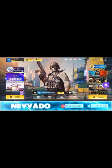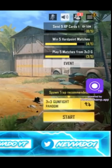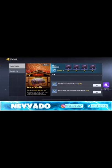First thing you need to do is go to your events tab, locate the featured area, and you'll see the challenges you can do to get the crates for the Year of Ox.